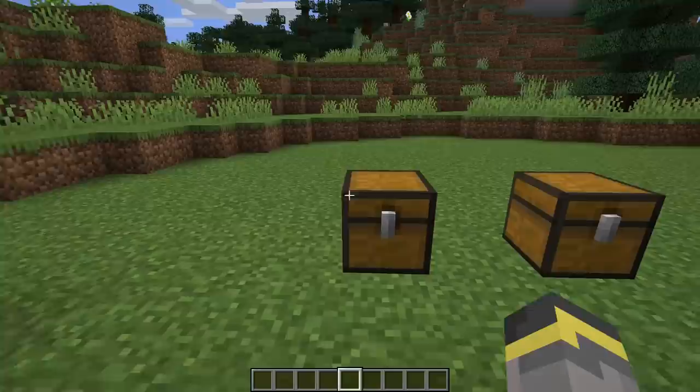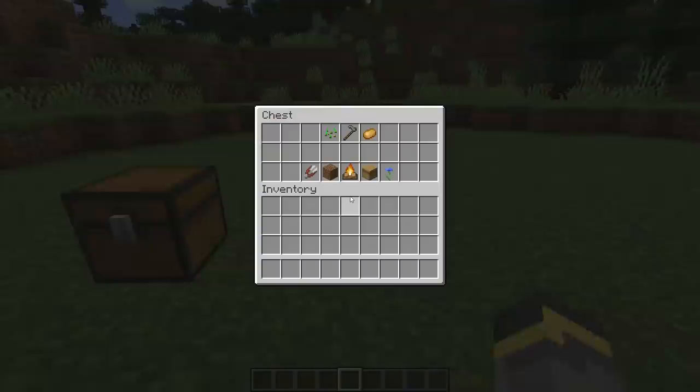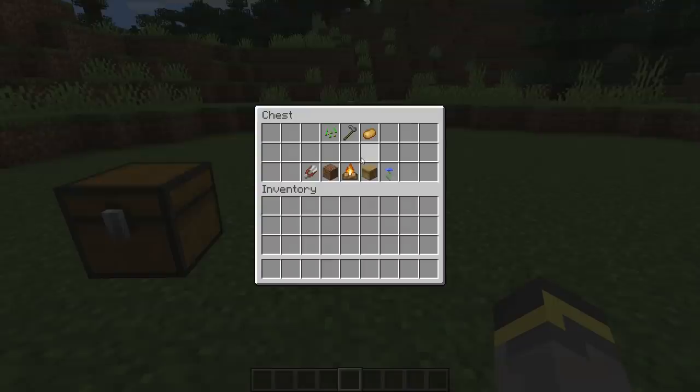A standard early game crop farm requires three things: a hoe, some water, and seeds. This more efficient crop farm requires a little more. You'll need two different types of crops, a hoe, and water. You might also want shears, extra dirt blocks, a campfire, a beehive, and some flowers — but those last items are optional. You really only need the crops, hoe, and water to get started.